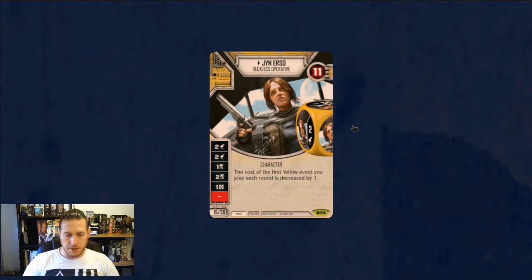Let's talk about these dice, because I think she's a classic example. She's one of the early ones they spoiled when they were talking about in this set that they wanted to make characters that were a bit more specialised than perhaps we'd seen in Awakenings. And I think that's what we get here.